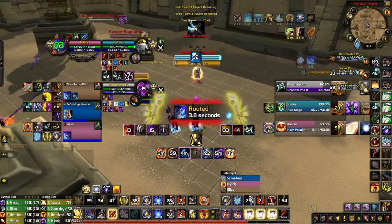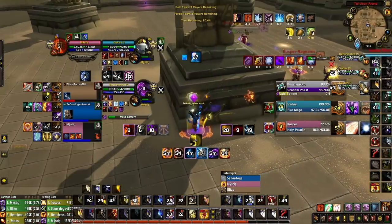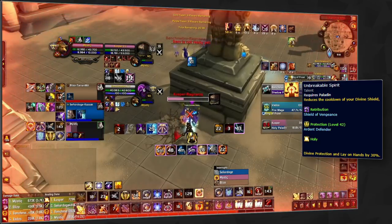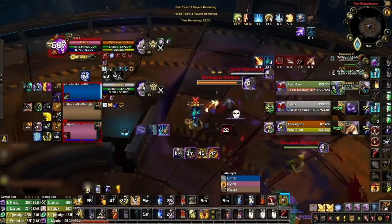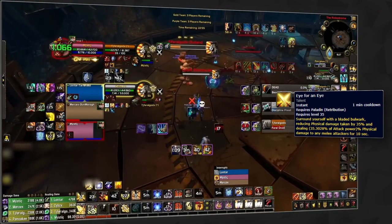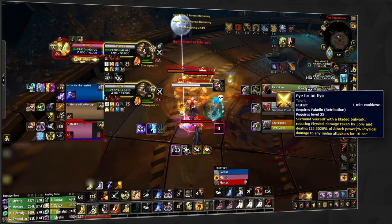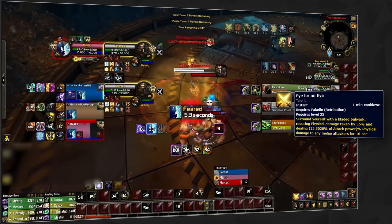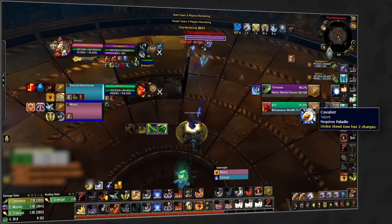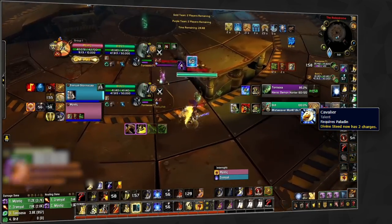Next up we've got our first row where all three options are viable and will need to be changed around based on matchup. Your standard pick will usually be Unbreakable Spirit as you're likely to get value out of it in almost every matchup thanks to the cooldown reduction it gives to both your Divine Shield and Shield of Vengeance. There will of course be times where Eye for an Eye will provide more value, especially when facing feral druids or any other class that primarily deals physical damage. And the more aggressive pick is Cavalier, which you may find necessary in some matchups, especially in 2s against classes that you're struggling to connect against.